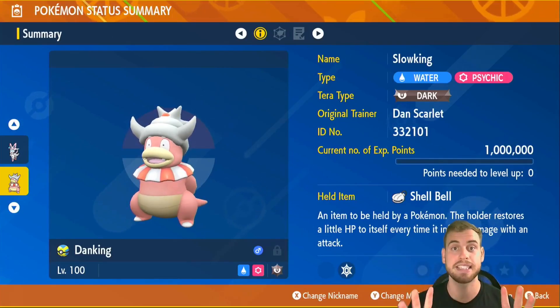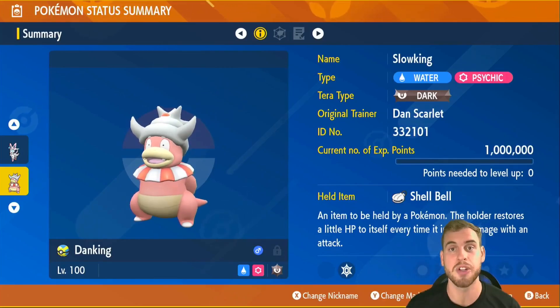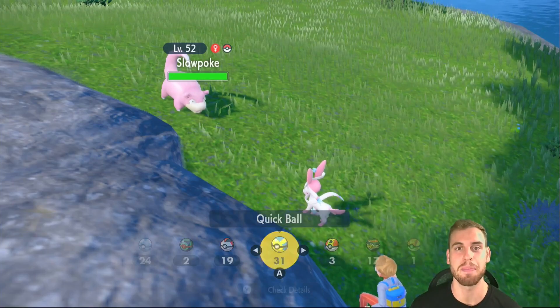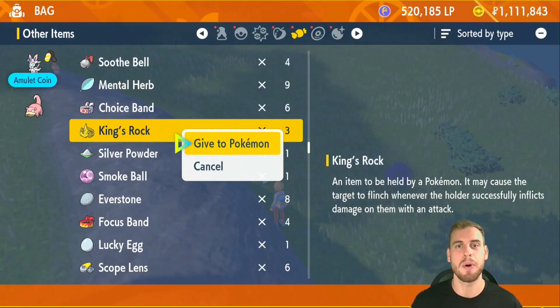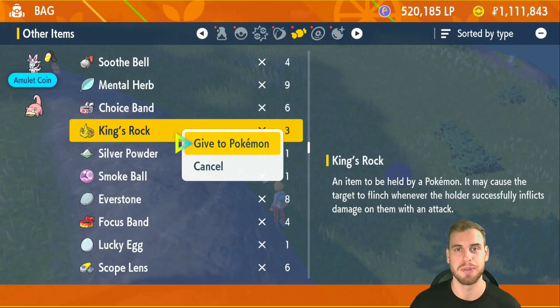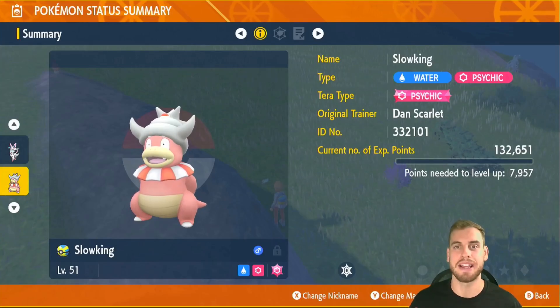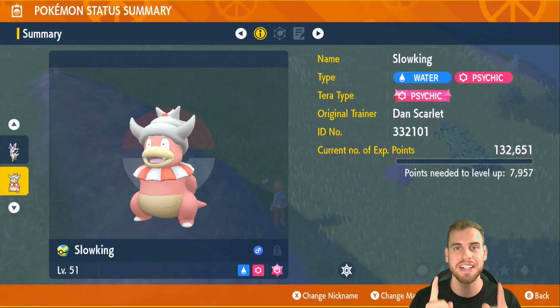Let's take a look at the step-by-step process to put together your own Slowking for soloing 7-star Mewtwo. The first step is to catch a Slowpoke at Cassaroya Lake. Give your Slowpoke the held item King's Rock and trade it to a friend. When traded while holding the King's Rock, Slowpoke will evolve into Slowking. Have your friend trade back that freshly evolved Slowking, and now we are ready to train it.